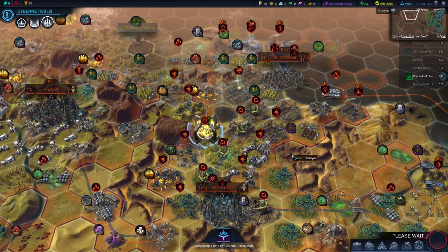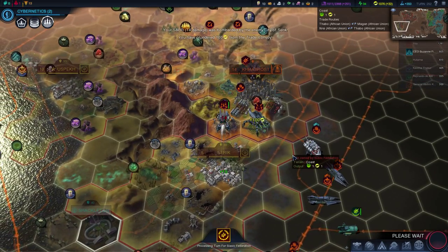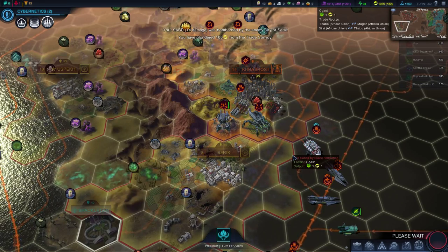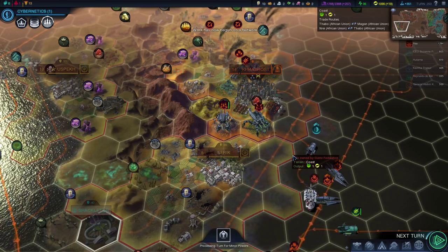Things are definitely back on track now, after the last video, which is great. I'm getting more confident that I can win in the minimum amount of time. Sarek attacked the Sabre, which is great. Phasal Transporters will go up in a few turns — that's going to help move my Angels to the gate quicker.